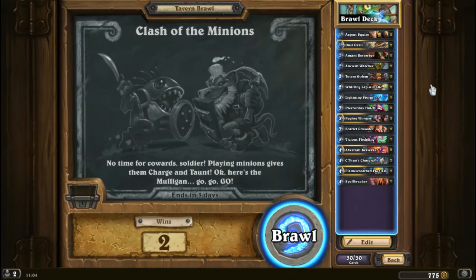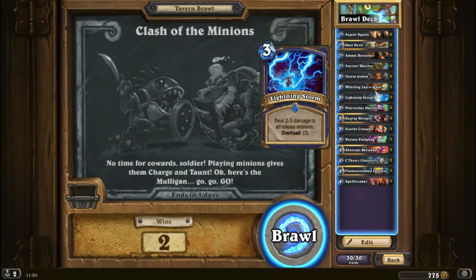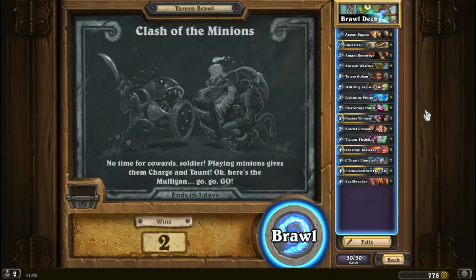All right guys, so we're back with another Tavern Brawl — Clash of the Minions this week. It is a pretty hard Tavern Brawl, and I found it best if you use cards such as Divine Shields, Windfury cards, cards with Enrage. There's a few adapts in there. The Fledgling is going to be pretty handy if we can get it to attack the hero, but yeah, it's going to be pretty difficult.